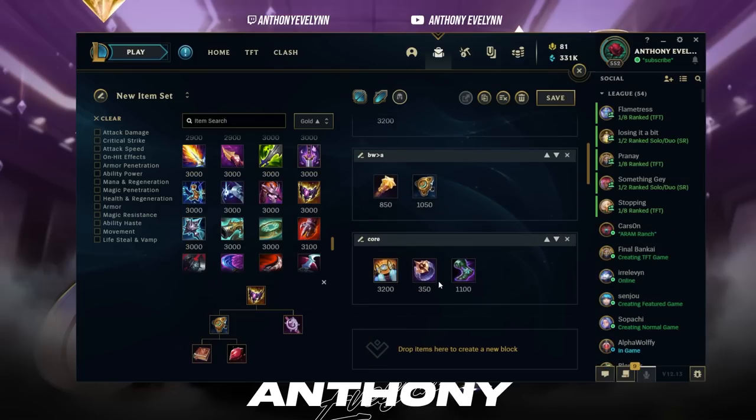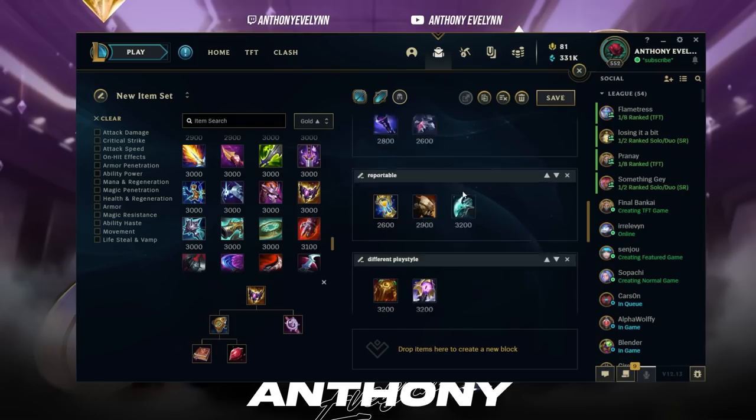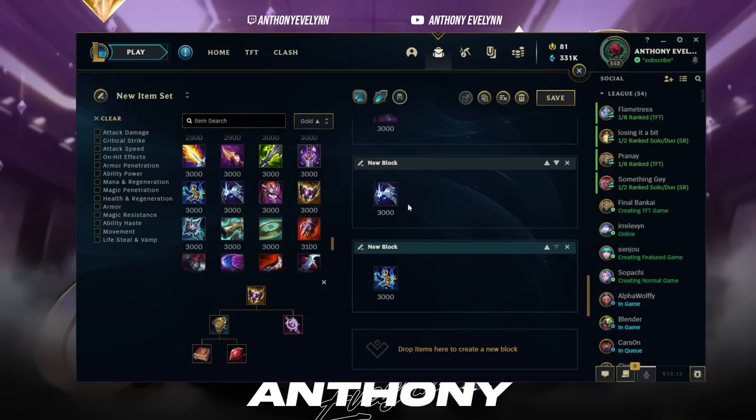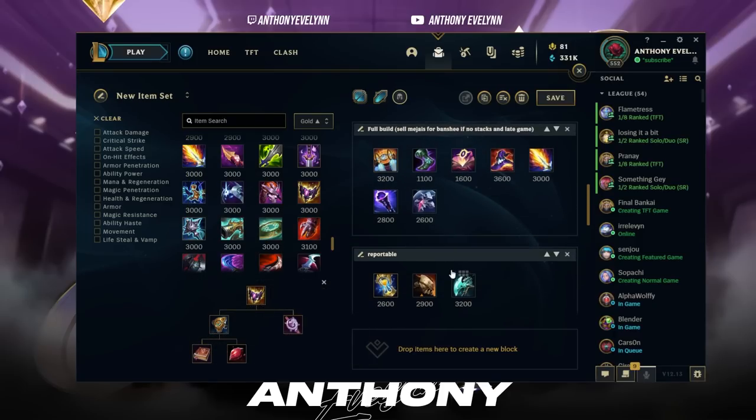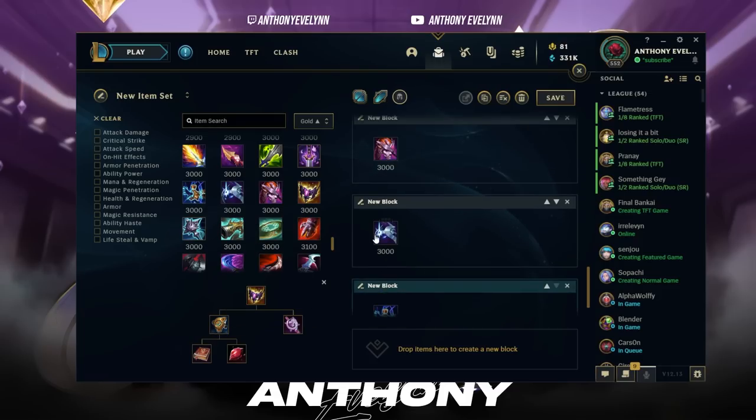One of the most common late-game questions is: when should I sell my boots? Do not sell boots on Evelynn. Boots are very, very important — they give you damage and, more importantly, help you get into range. You have no mobility spells outside of Rocketbelt and your E. Don't sell your boots to buy Horizon Focus — please. 18 magic penetration from Sorcerer's Shoes is better than 65 ability power from a sixth item.